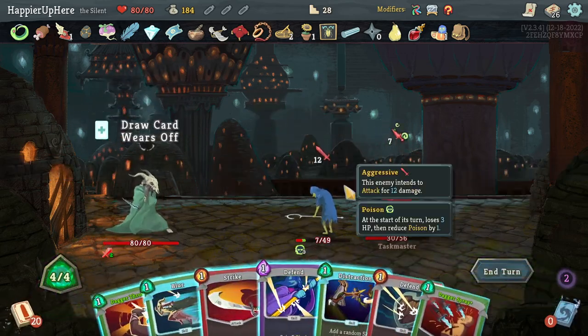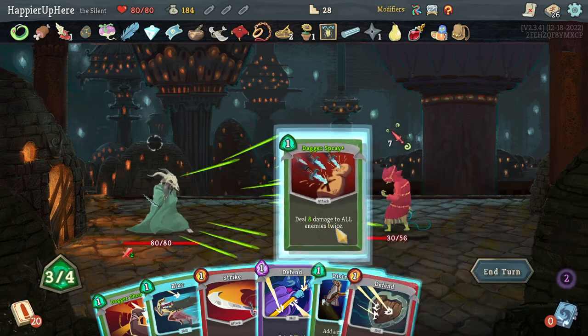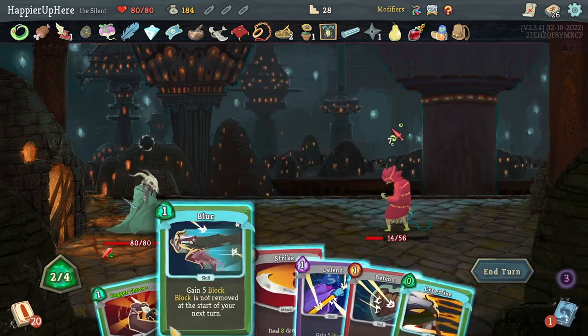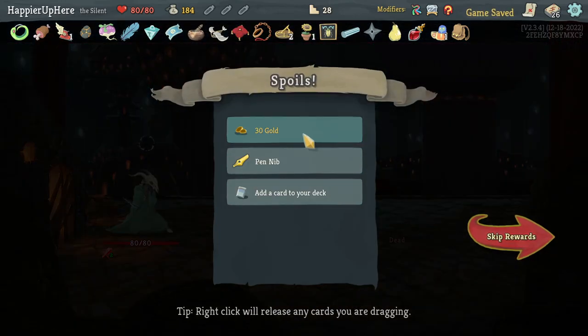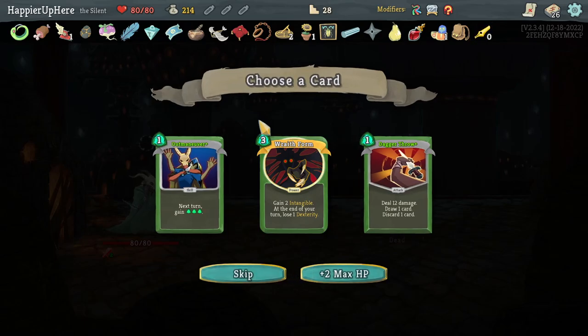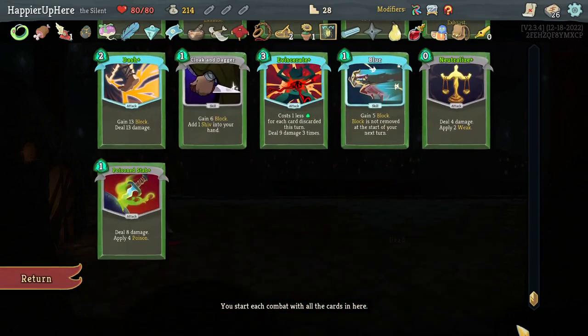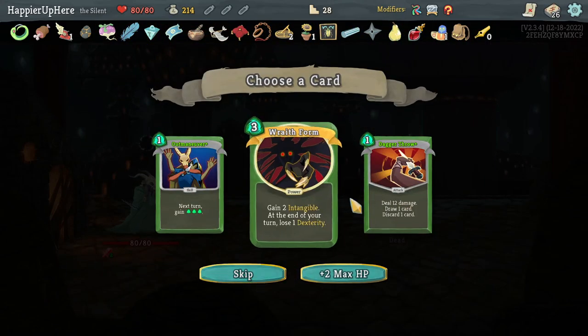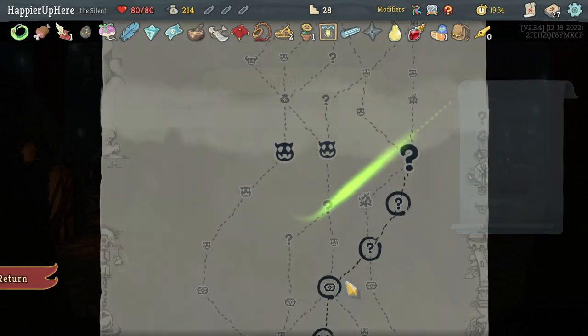Extra card draw — Dagger Spray kills the frontliner. Let's see what Distraction gives me: Expertise — not great, but actually Dagger Throw kills him. Perfect this one! Had to use my potion though. Got Pendulum — every 10th attack you play deals double damage — and Wraith Form. I already have Dagger Throw. Let's take the Wraith Form.